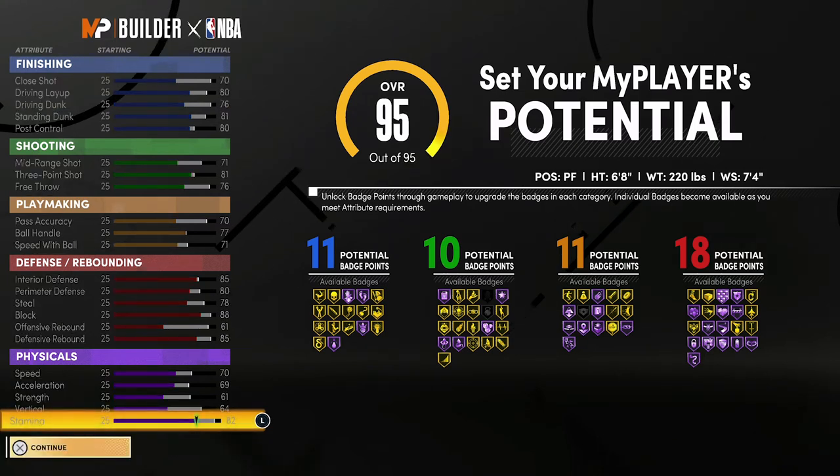At 99 overall, you're going to have a close shot of 74, an 84 driving layup, an 80 driving dunk, an 85 standing dunk, and an 84 post control. For your shooting stats, you're going to have a 75 mid-range shot, an 85 three-point shot, and an 80 free throw.